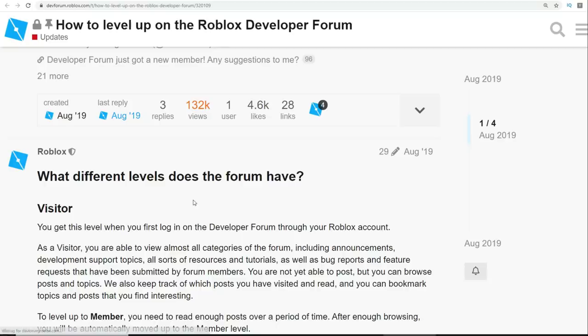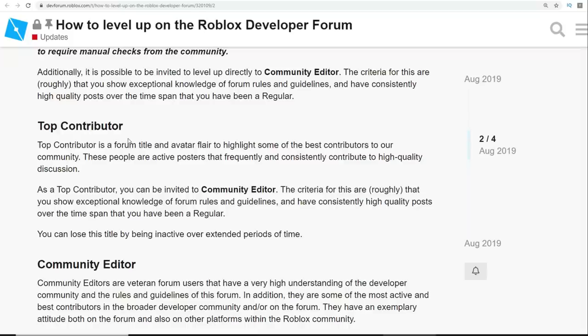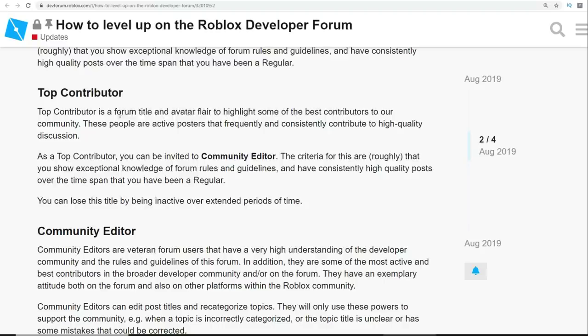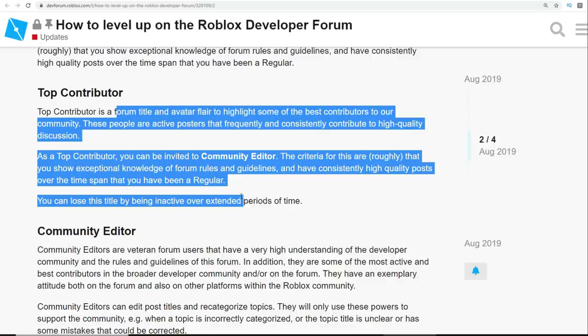I'm going to put this dev post in the description so you guys can go check it out and see more details about what you need to do — it goes into more description about being a visitor, being a member, and what you need to do to go from member to regular and eventually top contributor. As a top contributor you can be invited to be a community editor, and the criteria are roughly that you show exceptional knowledge of forum rules and guidelines and have consistently high-quality posts over a span of time as a regular. You can also lose this title by being inactive over an extended period of time.